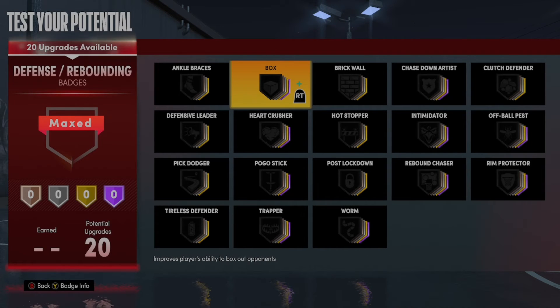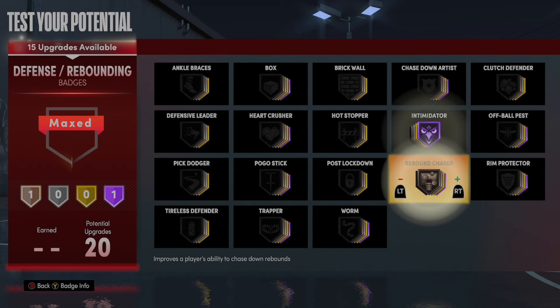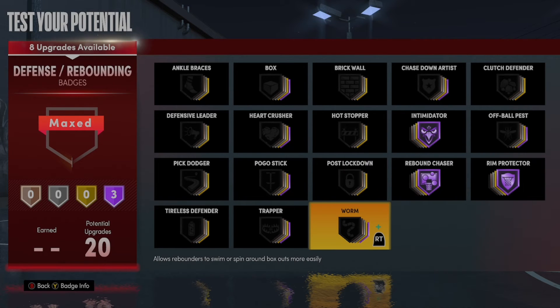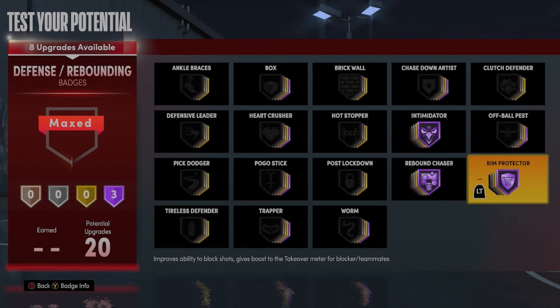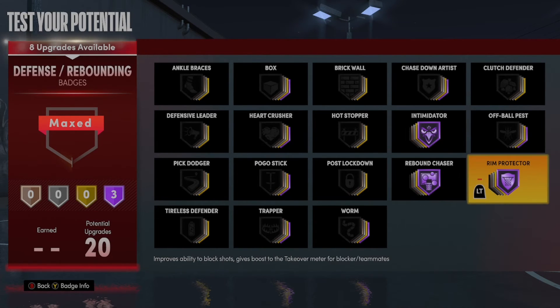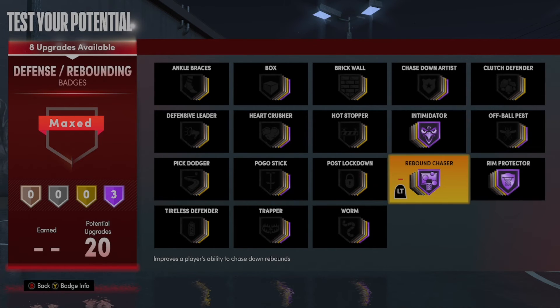Now, there are three major badges you're supposed to put: Intimidator, Rim Protector, and Rebound Chaser — at Hall of Fame all the time. And I put Box Out and Worm, especially for rebounding. You can put whatever you want. Those are my recommendations. Worm is really overlooked. I don't know why people don't think Worm is good.